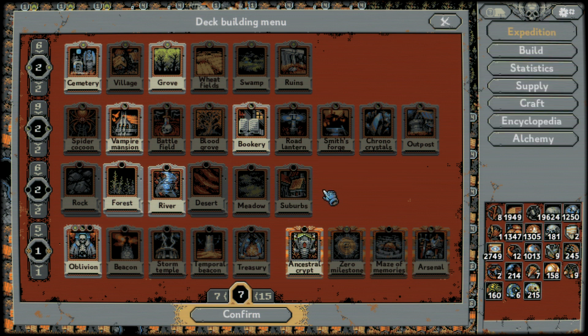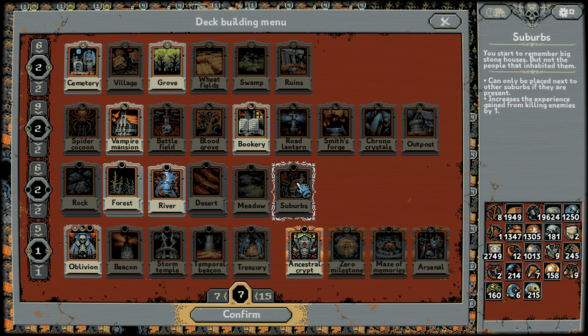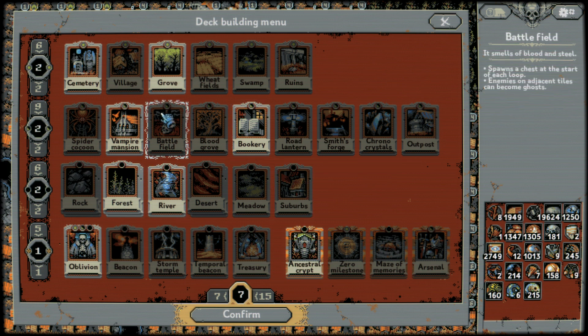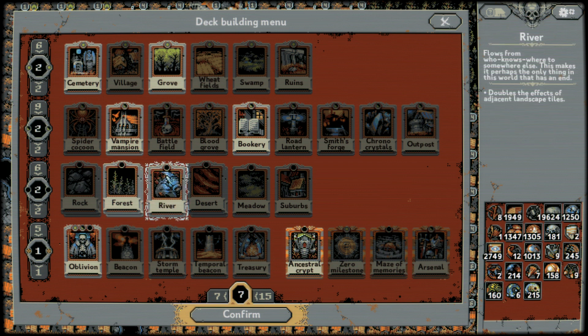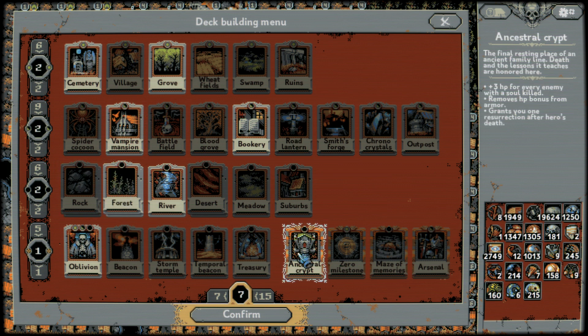Once you have all resources unlocked, the only thing you're going to want to do is put down rivers and forests, and then possibly suburbs — especially as Necromancer. You never want to go higher than about 250% attack speed as Necromancer, because anything higher and the Necromancer will burn all his stamina by auto-attacking. So for Necromancer, suburbs are really nice because you can fill the map with thickets and rivers — not forests, just thickets. Once your attack speed's high enough, you can fill the rest with suburbs.